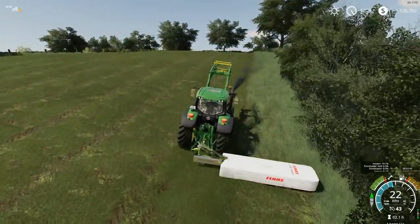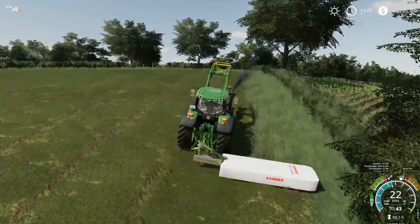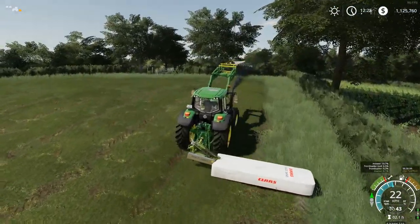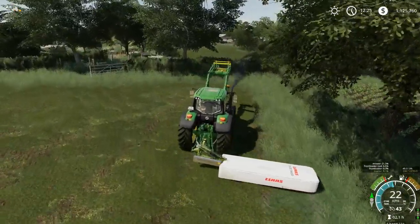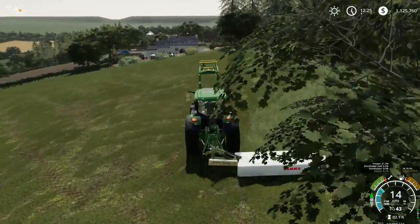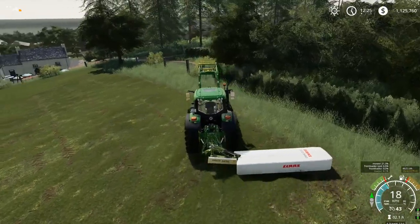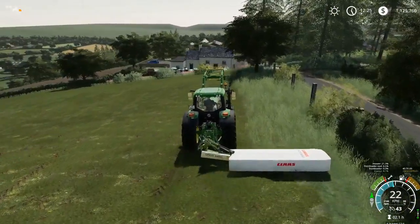Once we've mowed this paddock, we'll take the mower back to the dairy and we'll go and buy a rake. We'll probably just get the class rake — it's a bit smaller because everything else is a bit bigger, and it's also cheaper. But we'll have a look when we get to the shop — it's something we will investigate when we get there.